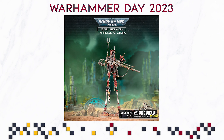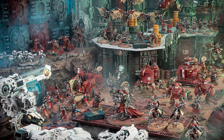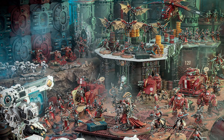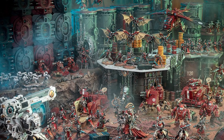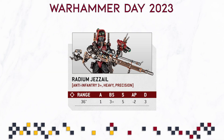I look at the Adeptus Mechanicus as just wacky techno stuff, and whatever they build is super wacky. The gun he's holding looks incredibly cool, but the huge legs and overall size just aren't my thing. You can make cool-looking techno stuff — most of the infantry-based characters in the Adeptus Mechanicus range look super cool, while some of the vehicles are just a little bit weird. When it comes to the rules, they have a Radium Jezzail with anti-infantry 3+, heavy, and precision.